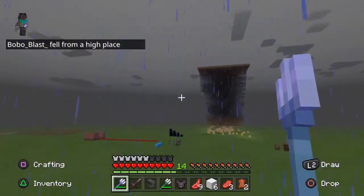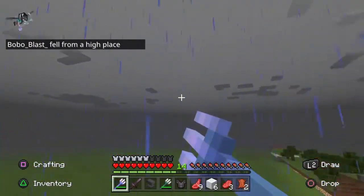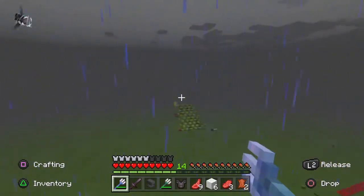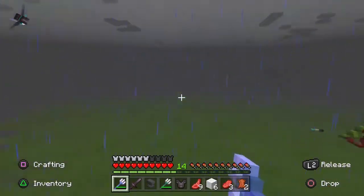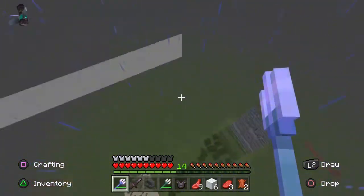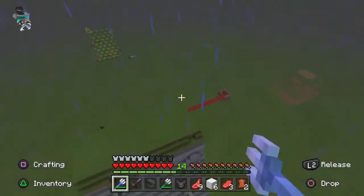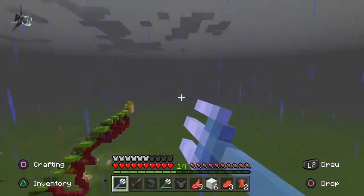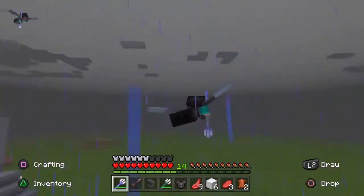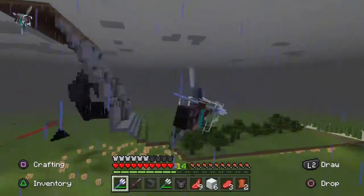You have to have beaten the game to have an elytra, so that's more of just an end-game thing. I'm just flying around this little world in survival mode — I'm not using the creative elytra. This is completely in survival mode, which is really cool. Also, your character does a little spin whenever you use it, which is really cool.